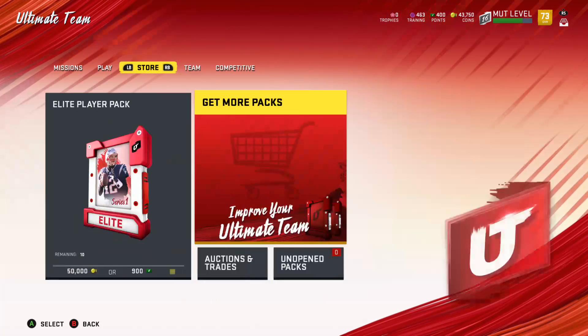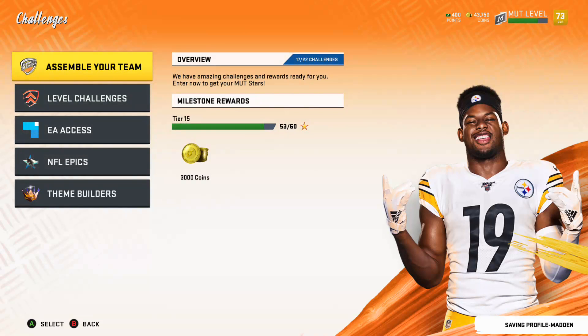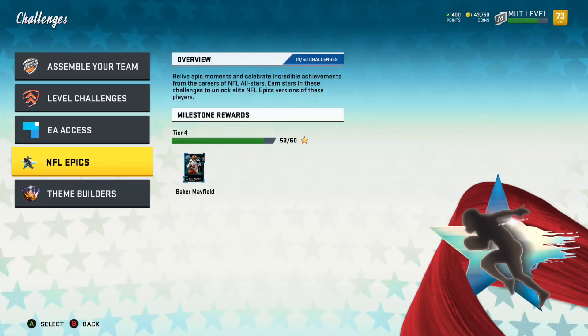In today's solos I'm going to show you guys how to get an 86 Baker Mayfield right off the bat. Yesterday I played a lot of the Assemble Your Team solos, but today I've been doing NFL Epics.